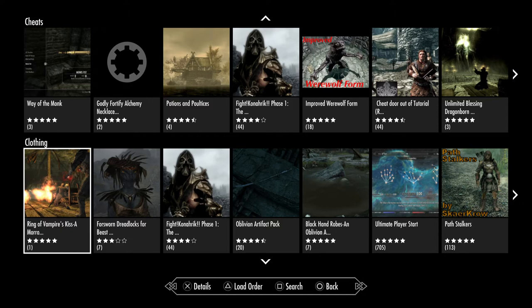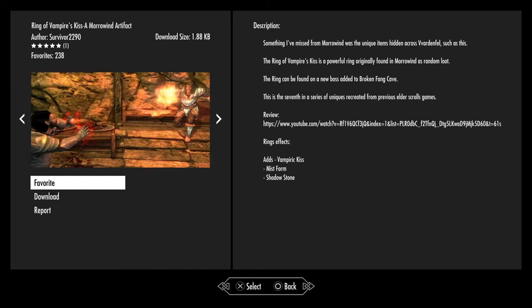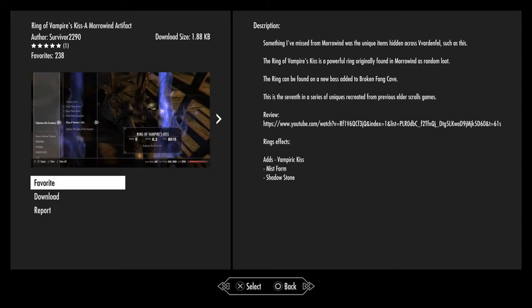On to the clothing. We have starting off the Vampire's Ring of Vampire's Kiss, a Morrowind artifact. I've covered Survivor 2290 a few times on his various mods. You'll probably recognize his intro: something you missed from Morrowind was unique items hidden across Vvardenfell. The Ring of Vampire's Kiss was a powerful ring originally found in Morrowind as random loot. The ring can be found on a new boss added by the Broken Fang Cave. This is the seventh in the series of unique items recreated from previous Elder Scrolls games.